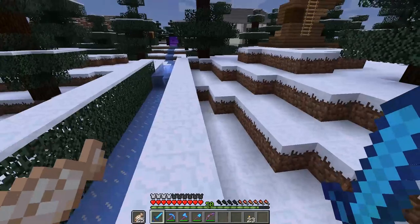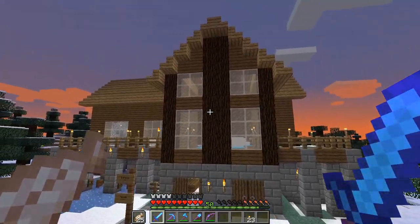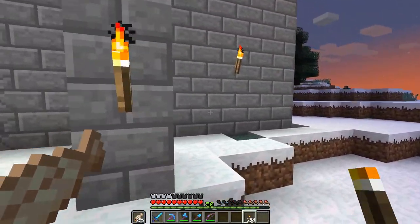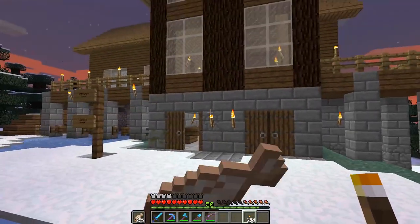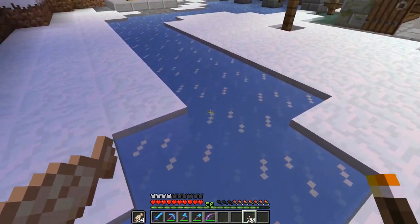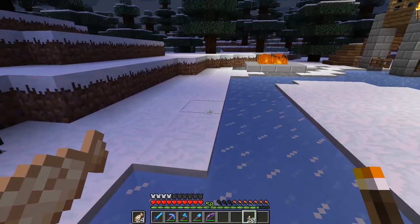I used to live in Colorado, so I've been to a couple of ski resorts myself and this is what they look like — this is like the perfect design. I need some more torches out here so mobs don't spawn too close. I'm thinking about putting light sources but all light sources melt snow and ice, except for the sea pickles that we can get, so I want to try to incorporate those into the design somehow.